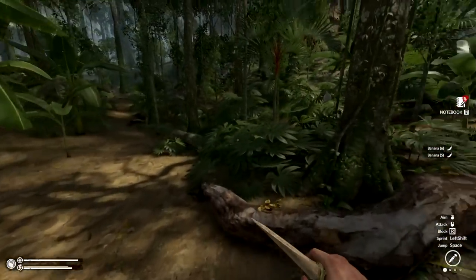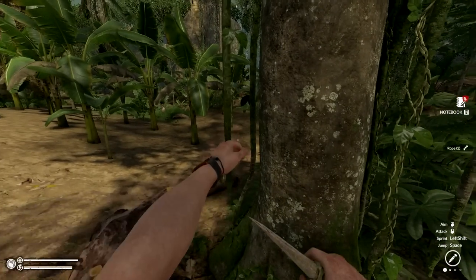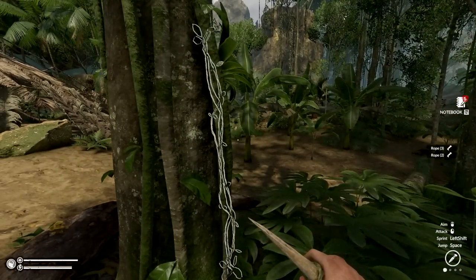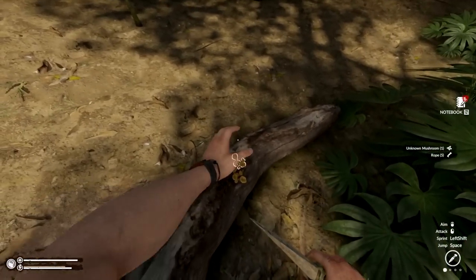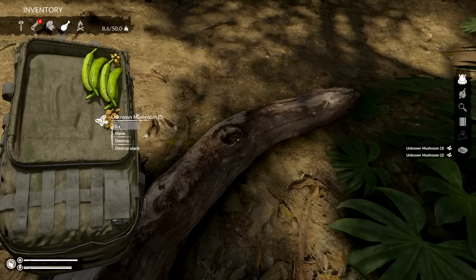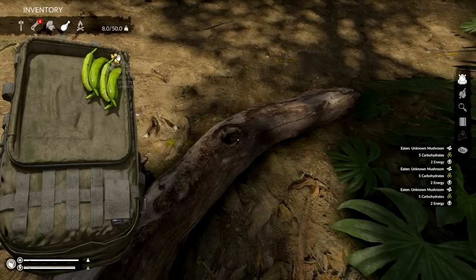I'll take some bananas and run with it - and also take your rope and mushrooms. Those are actually really good. This gives us a little bit of carbs on the run and a little bit of energy too. I'm really excited about this building update, there's so much we could do.